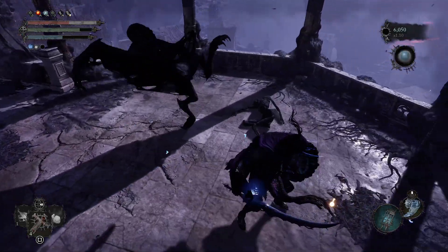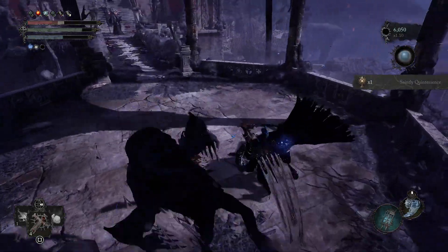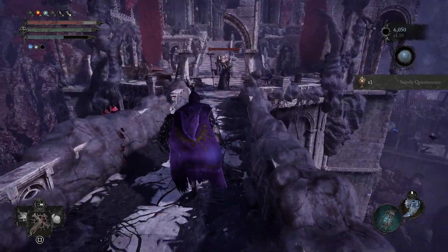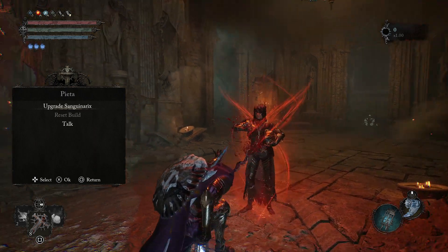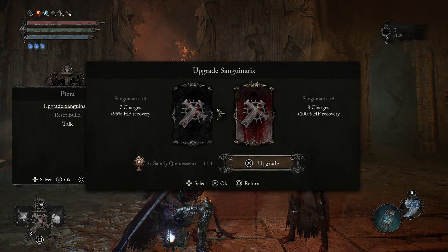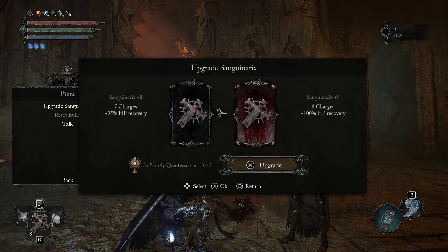Making matters worse, an abbess will also spawn at the other end of the bridge. Take the cowardly route and run right by them like we did, or stand and fight at your own peril. If you followed our guides, bring the quintessence to Pieta to upgrade your Sanguinarix to plus 9, which will give you an 8th charge and plus 100% HP recovery.